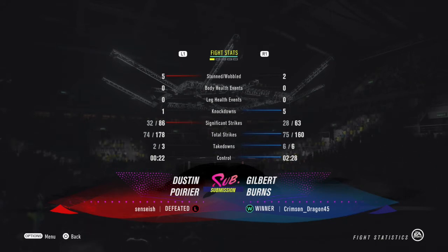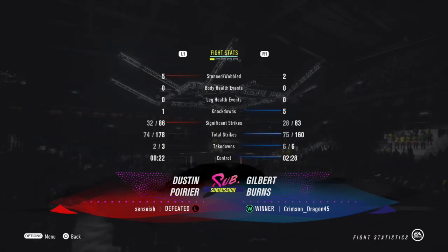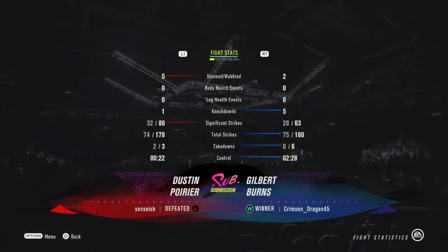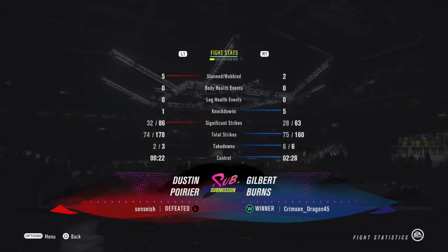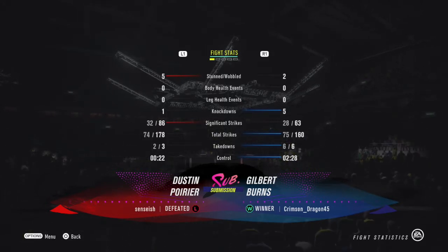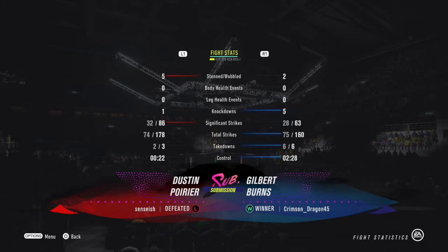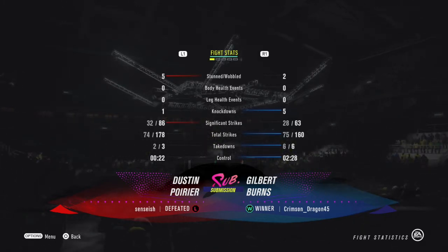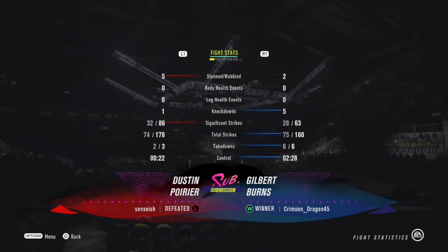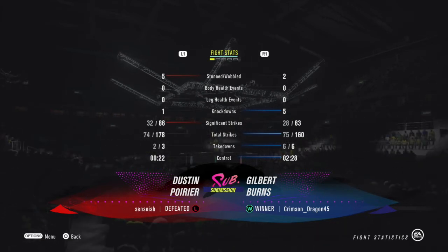This goes to show you that you don't always have to use the top players in the division. Just play the character how you know the character is supposed to be played — believe in the process. You can beat these top guys like Dustin Poirier with Gilbert Burns, who in this division is not even in the top 15. Just pick other people — it's fine, just pick somebody else.